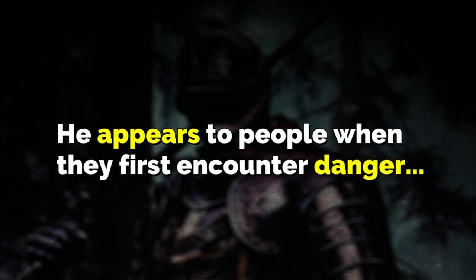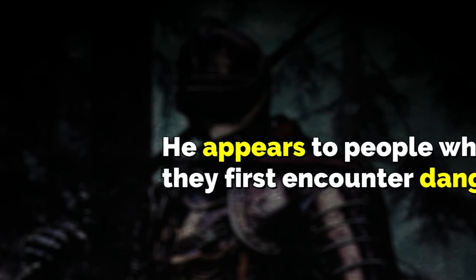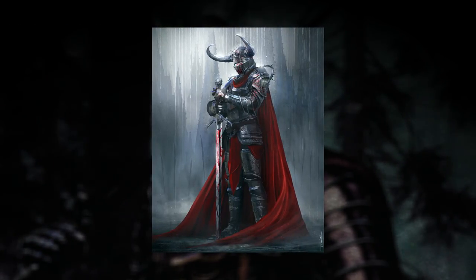The good news for us normal people is the Red Knight doesn't try to eat your face the moment he sees you. He always somehow appears to people when they first noclip into the backrooms and run into their first really dangerous situation, but he really tends to only do this to people who are fairly new. So if you've been in the backrooms for a couple of years he's probably not going to help you unless you really need it. When he does talk, it's mainly right after he's saved someone, instructing them on what to do or how to get to the next safe space where there are humans.